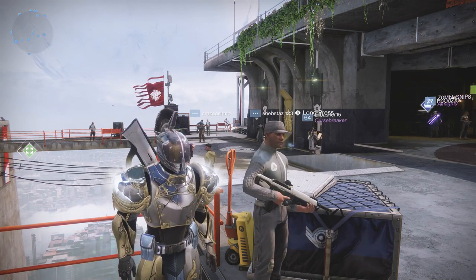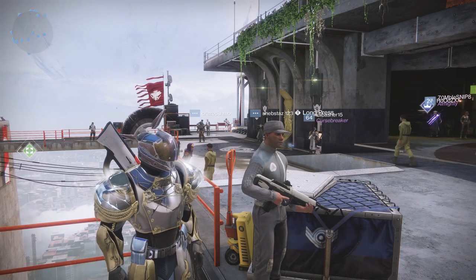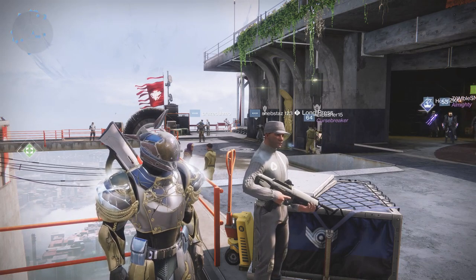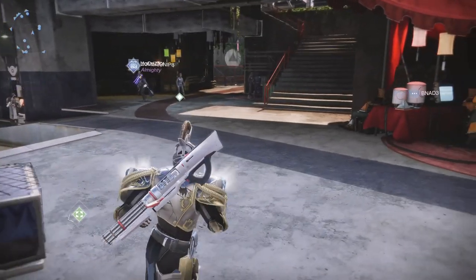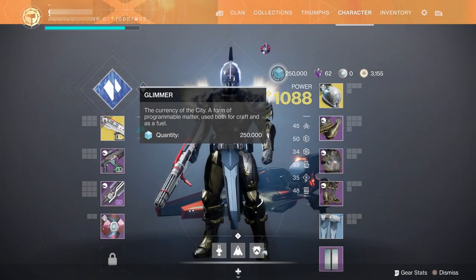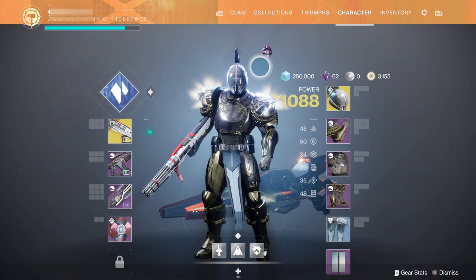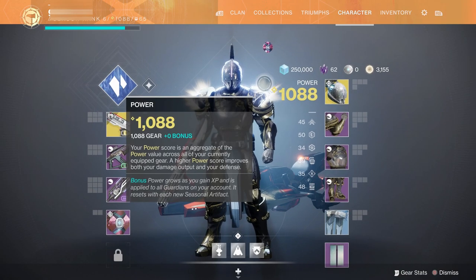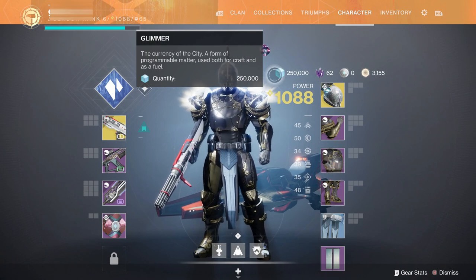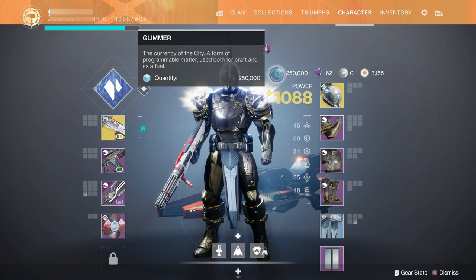Now don't get me wrong, glimmer is not that hard to get compared to some of the resources in Destiny. It's actually one of the easier ones, but it's also very easy to use up fast. If you have a little look in my inventory at the moment, I have 250,000 glimmer, which is great, except that's what it's capped at. So as soon as you have 250,000, you will not go above that. Whatever you pick up will just disappear — you're not going to get extra, you can't chuck it anywhere. It's capped at 250,000.